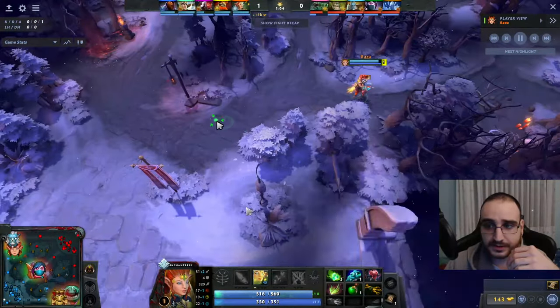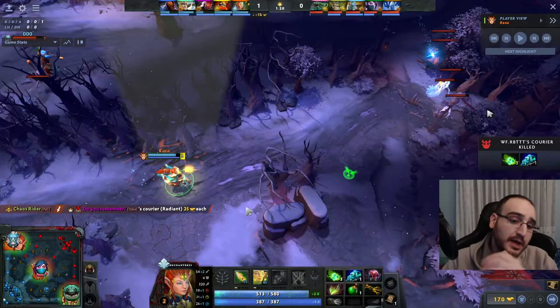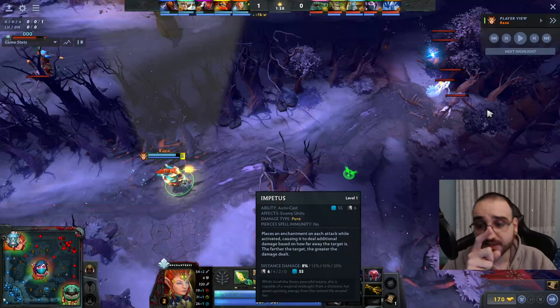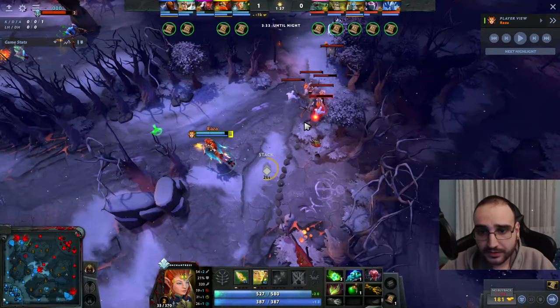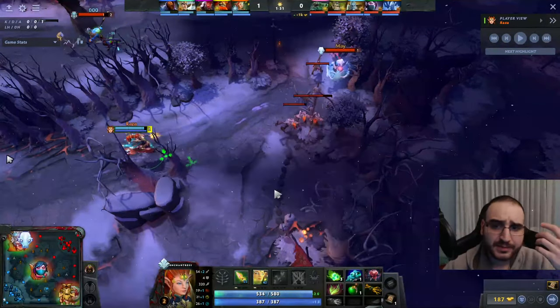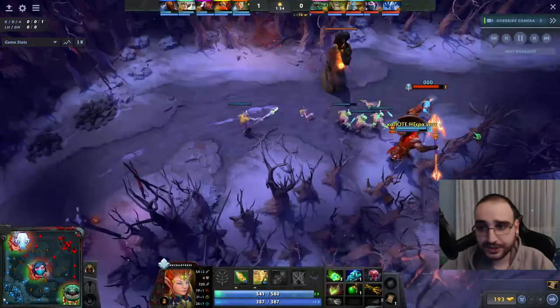I can trade with Apparition and then use Enchant — such a big slow that Mars can literally just walk at him even if he's running away, and kill him. I don't really want to block this camp — I want to take advantage of it — so I just let them pull, which I don't really mind because it's a single pull. The good thing about the off lane is that if the lane is pushed, you can just play around the tower all the time.